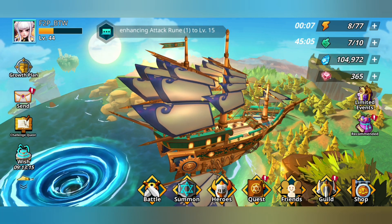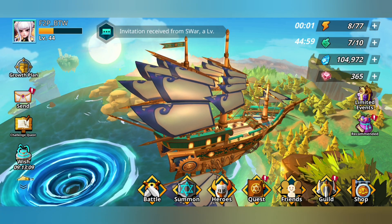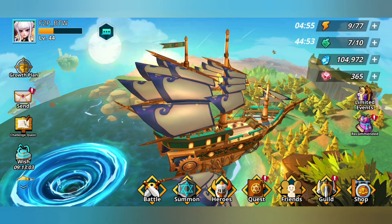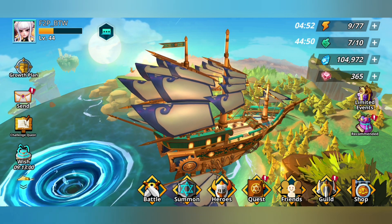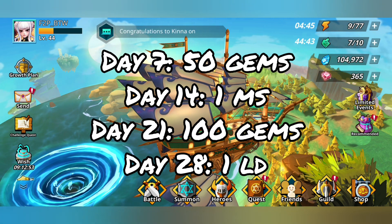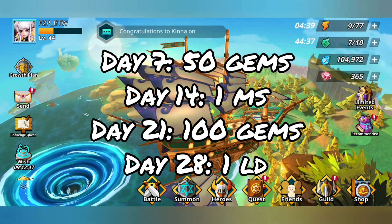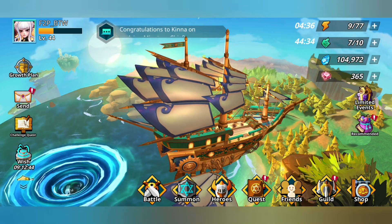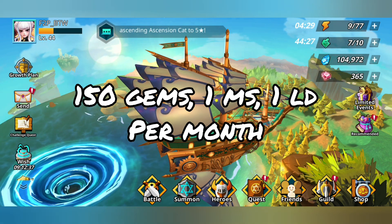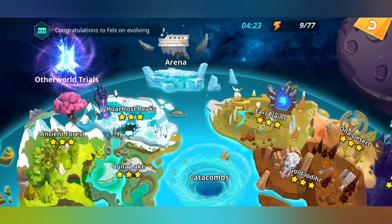Let's start off with the monthly check-in. I don't have a recording of the monthly check-in screen, but I've created an alt account on another server and looked at it. What happens is: on the 7th day of logging in, you get 50 gems; on the 14th day, you get a single mystical scroll; on the 21st day, you get 100 gems; and on the 28th and final day, you get a light-dark summon. So in total, that means you get 150 gems plus 1 mystical summon plus 1 LD per month.